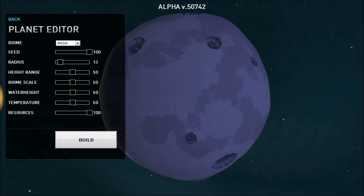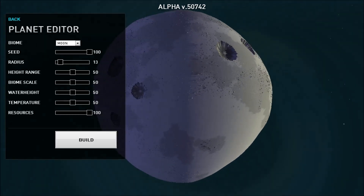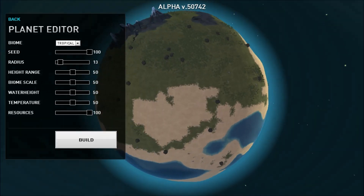Then there's the moon — you can generate a moon. Pretty awesome, got some nice craters in there. And then tropical, which we've also battled on. I'm pretty sure we've battled on a tropical planet.